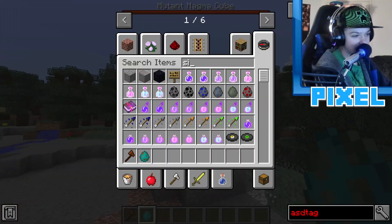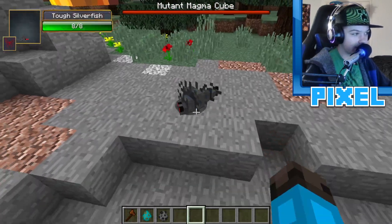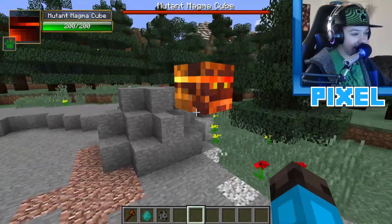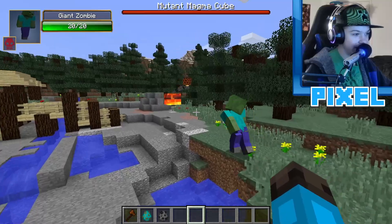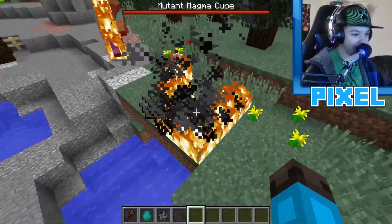Let's put it to the test starting simple with a silverfish — which it immediately obliterates. Moving up to a giant zombie, the mutant magma cube shoots what looks like a giant fireball, and there's fire going everywhere.